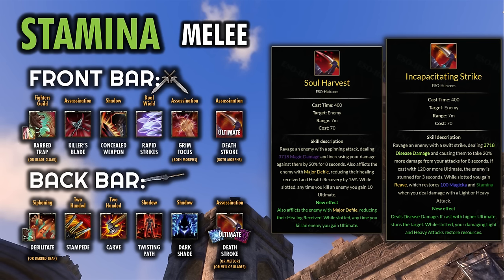For the ultimate, both morphs of Deathstroke are really nice. Soul Harvest gives back ultimate whenever you kill enemies — it's not as useful in trials since you're splitting kills with a lot of other people, but for solo or smaller group stuff it can be really nice especially when facing a lot of enemies. The other morph, Incapacitating Strike, doesn't give the ult back but adds resource return whenever you light attack — essentially an extra 100 Magicka and Stamina every second if you are weaving light attacks efficiently.